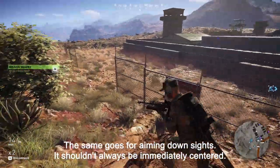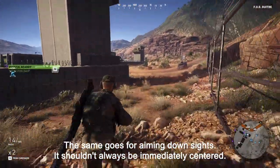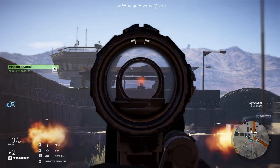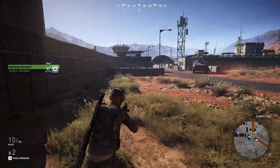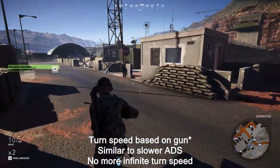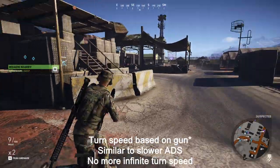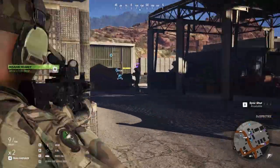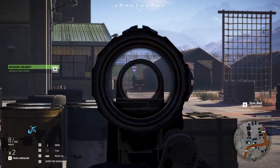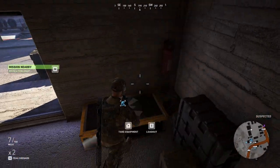Realistic stuff that you would experience if you bothered to test anything before shipping a game. There needs to be inertia, weight, delay. Perhaps there should also be a max sensitivity — I'll just say there should be. So if I'm swinging around a 240 Bravo, I'm not going to be able to turn at the same rate as if I was just using a pistol or an MP5. I think locking the sensitivity based on the weapon would be the more controversial thing, but that's really what should be happening.